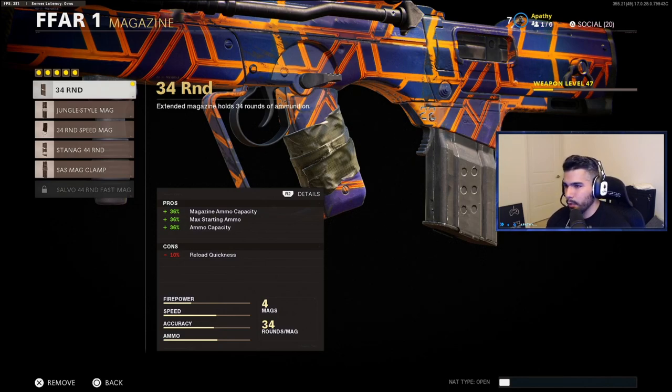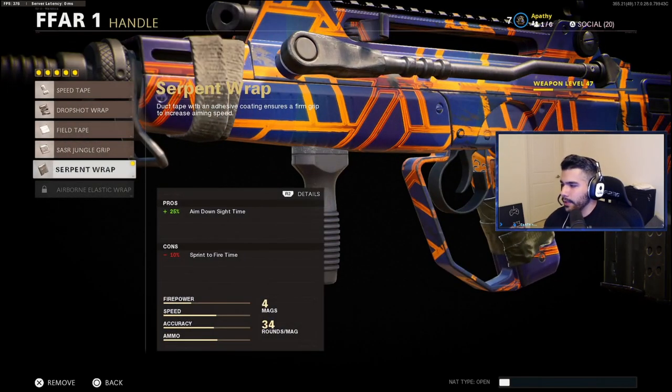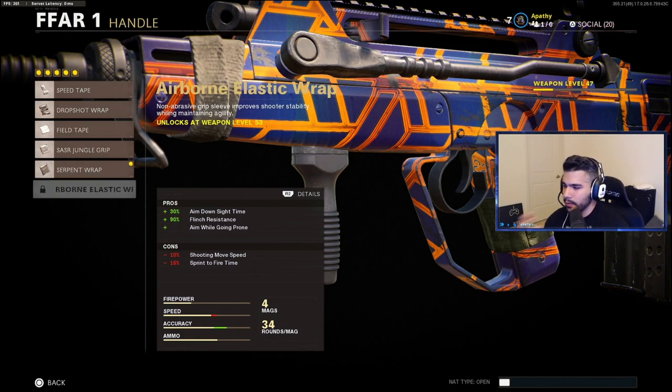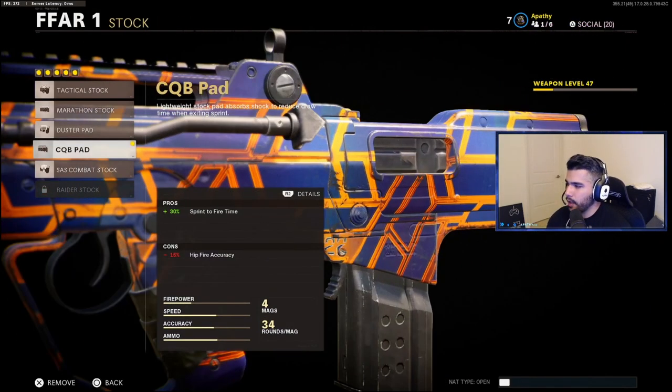For the magazine, 34 rounds — you lose a little bit of reload quickness but it's super good and obviously gives you more ammo. We're gonna be running the Serpent Wrap for the huge boost in ADS. Apparently the flinch resistance doesn't really do much, and I've actually tested it — it really doesn't — so that way we have fewer cons for the weapon.